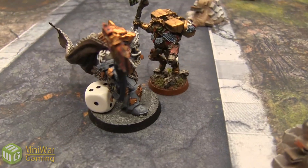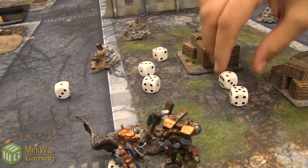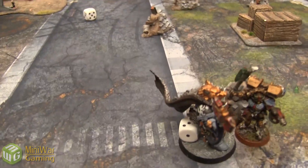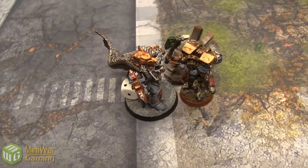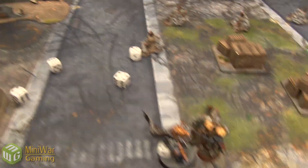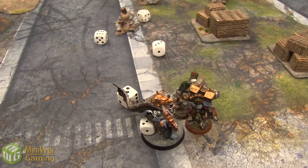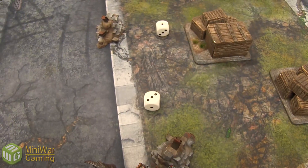Dante is at full wounds and Logan is at 3 wounds. Dante attacks first with his Axe Mortalis — 6 attacks on the charge, hitting on 4s, Master Crafted reroll used — 2 hits total. Wounding on 2s due to Furious Charge — 1 wound. Logan makes his 4-up invulnerable save. Thanks to Logan's Counter Attack, he has 6 attacks back, hitting on 4s — 4 hits, wounding on 2s — 4 wounds, slicing through Artificer Armor. Dante rolls 4-up invulnerable saves and saves 2 — taking 2 wounds. Dante's morale test on Leadership 8 — he passes.